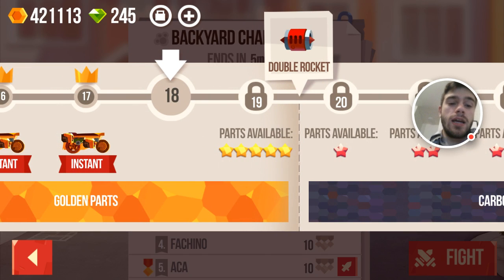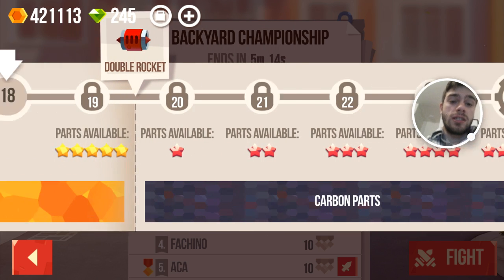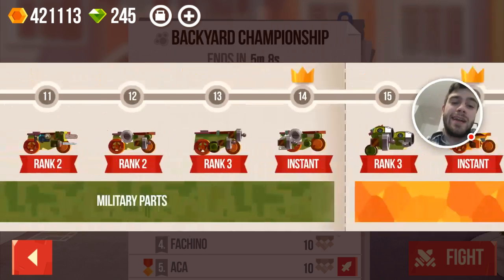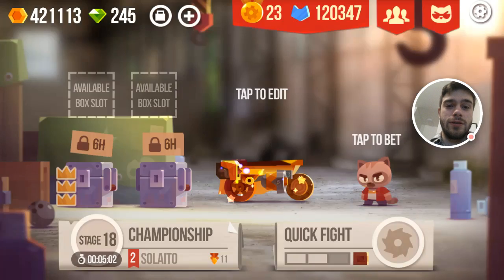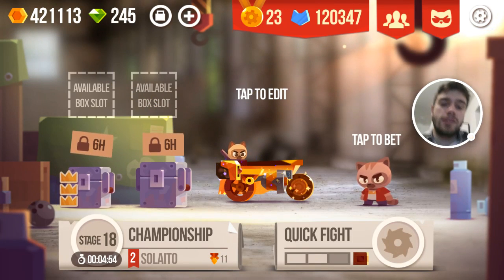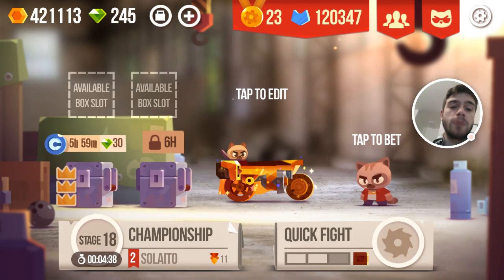Once I'm promoted to stage 19, I will actually be able to get some carbon parts if I get lucky with some crowns on chests. I'm really hoping for that and very excited to see how these carbon parts look and how strong they are. I'm pretty excited for that. I would love to show some of those parts in the video, but we kind of have to get lucky with the crowns. At the moment I have this chest ready which I'm going to open — but sadly it says stage 18, so even if I open it after promoting to stage 19 it will still be a stage 18 chest. I won't be able to get any carbon parts out of this super box, but perhaps a future super box might give me some carbon parts. So that's really pretty exciting.